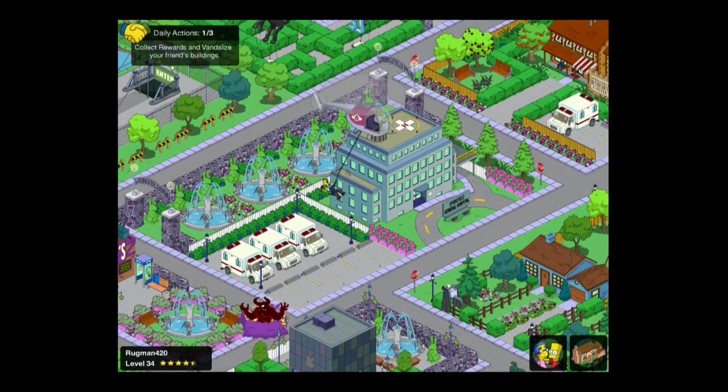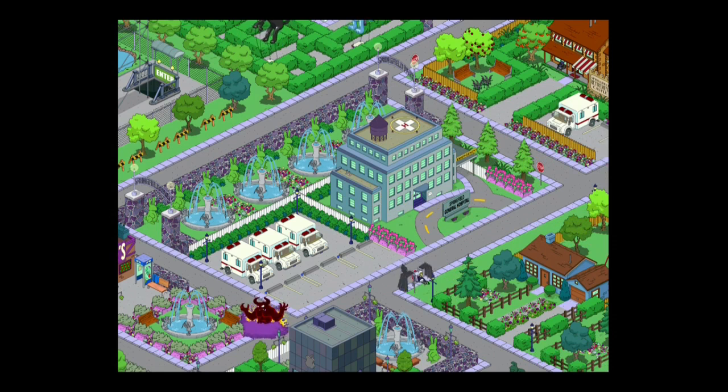Rugman 420's hospital design continues the green theme by connecting the hospital to a park. This works nicely because you don't have to worry about the perspective problem since there are no other buildings close to it. We've got premium ambulances, premium white fences, and premium flower decorations which look really nice together. In the top right of the screen you'll see the Springfield Retirement Castle close by, so again we've got this medical area concept. It's a very nice design using white picket fences and grey park walls instead of more traditional industrial fencing.